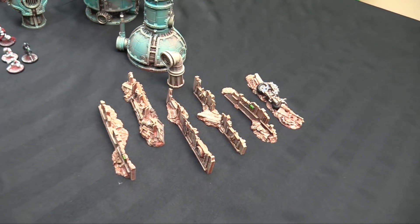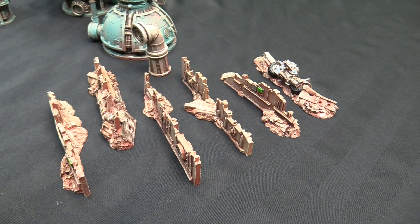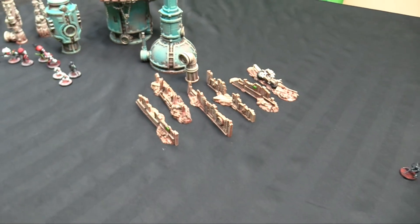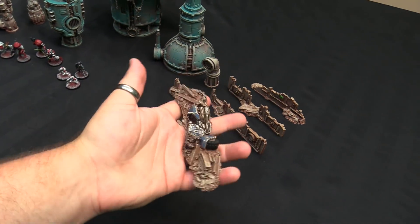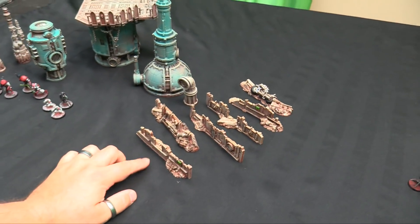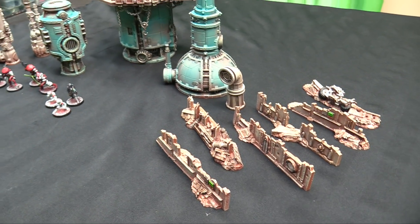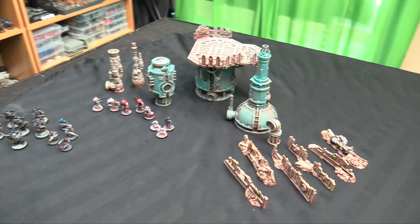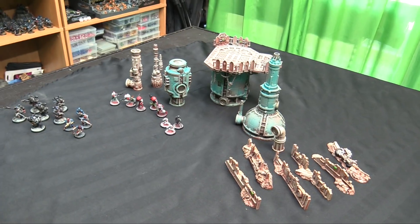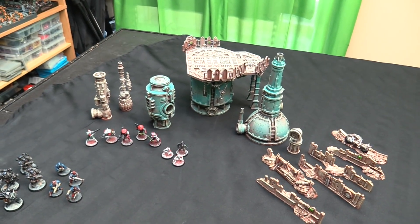These down here are actually not from the Shadow War box — they're resin GW terrain that used to be sold in stores back when City of Death came out. I just found a package of it and figured I'd paint it up too — some barricades, a crash bike with details picked out, some little consoles, some broken-in doors. This all matches the old modular City of Death terrain, so it's all in the same style. I did all this in a day — it was already built, I primed it, and then just painted it all in a day.